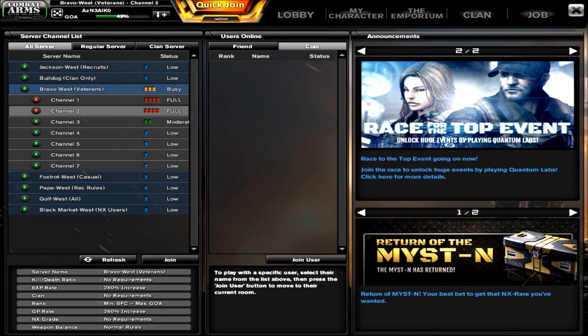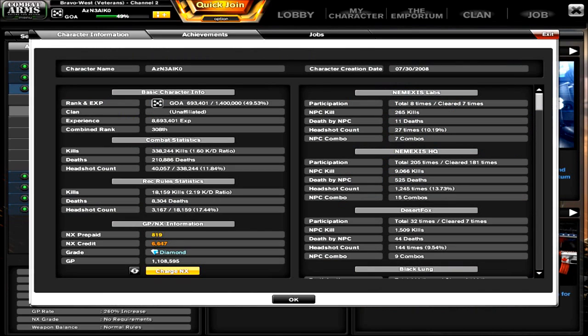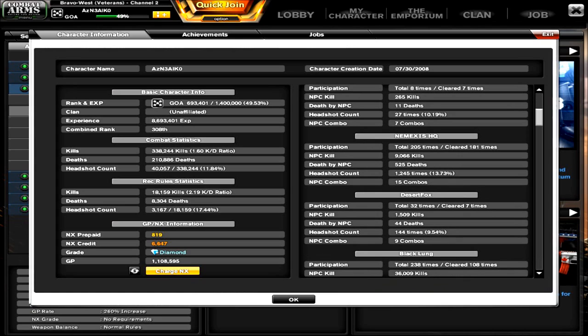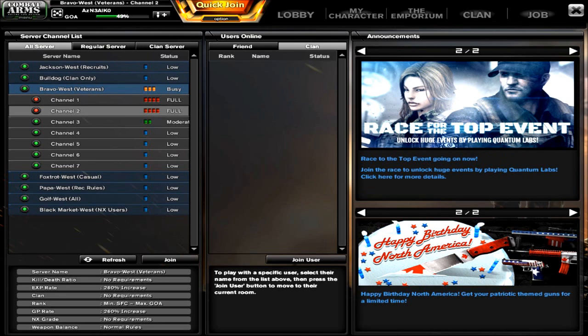The quick join option is still there for you to use. On top of that, it'll also show your account information, and they've added a charge NX button right here in case you're in game and want to buy a weapon — there's a handy button for you right there.